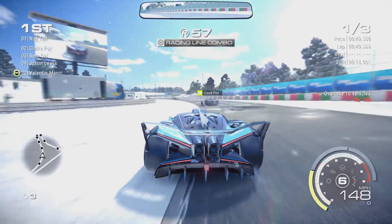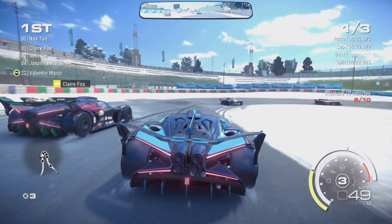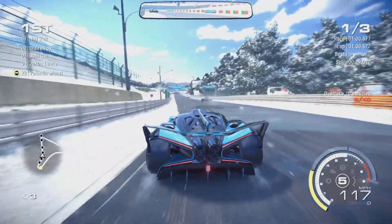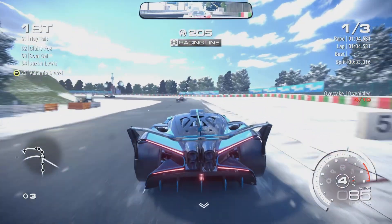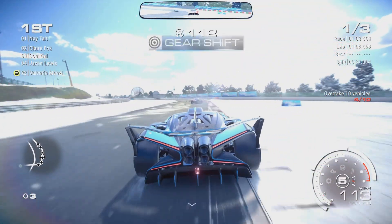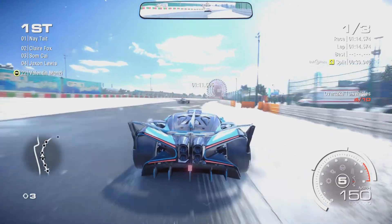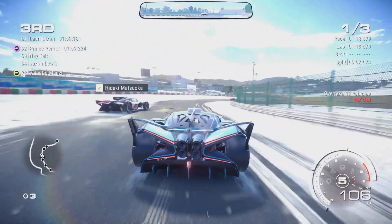Then we have the Dodge Viper Drift Car. In all honesty, it's a good drift car. It probably isn't as slidey as I thought it was going to be, but personally I've got a bit of a soft spot for drift-built Vipers — I've always thought they look absolutely awesome. It's a shame it's not the previous generation Viper before the one we actually have; it's the last-gen Viper. But still, it's a cool drift car and something a bit different from all the JDM drift machines we have within this game — a welcome addition.